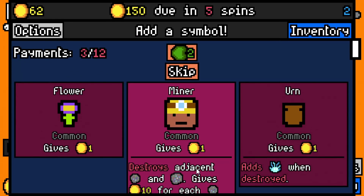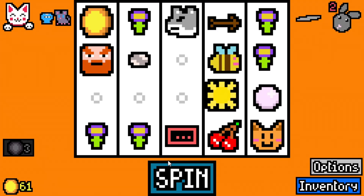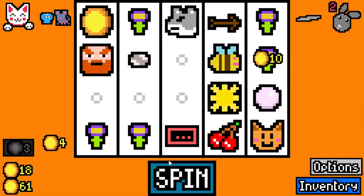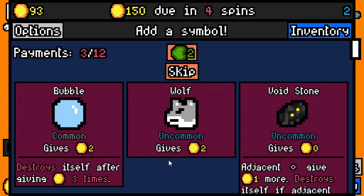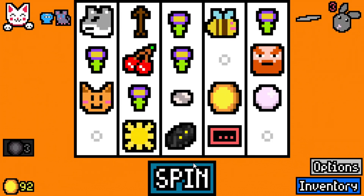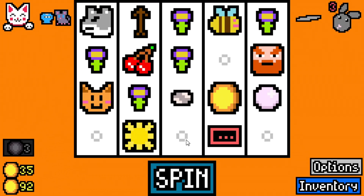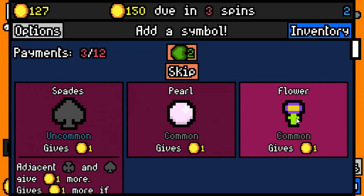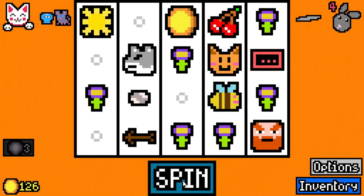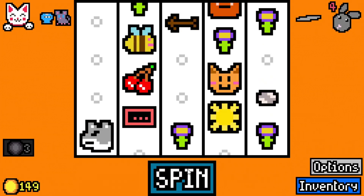Kind of a funky run all of a sudden. Let's just dump a lot of flowers into the build with the intention that in due time we're gonna have a bunch of flowers, bunch of bees, bunch of suns — things along those lines. Our void stone got cracked. We're way ahead. They just keep on giving us flowers — it's unreal.